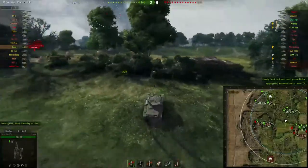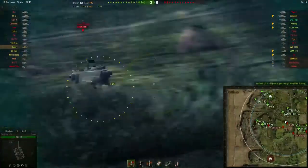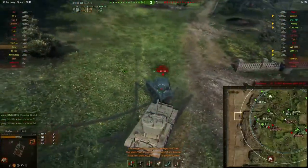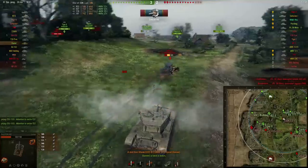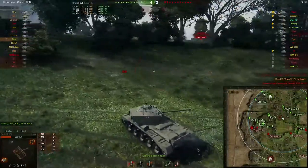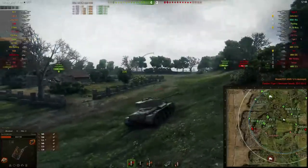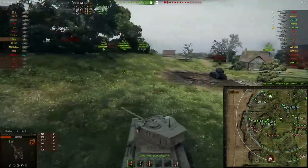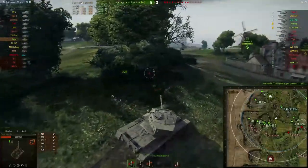Maybe I should put some shots into this T37 right now since the Pershing has pulled back — this thing has good gun depression. I'm getting worse now, what the hell am I doing? Oh this is bad. I don't know what I did there — actually I do know what I did wrong: I turned my tank the wrong way so my turret was facing away. I lost almost all my health for it. I was going to try to bounce him if I turned my frontal armor toward him, but I turned the wrong way.